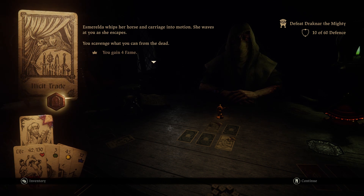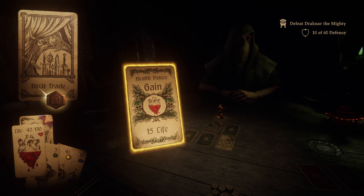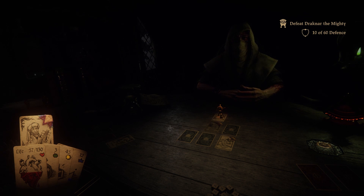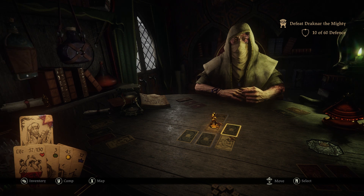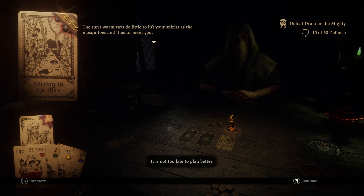Esmeralda whips her horse and carriage into motion. You scavenge what you can from the dead - you gain fifteen life. Very, very nice. I'm not going to say it - I've learnt my lesson. I'm not going to say it. It is not too late to plan better.